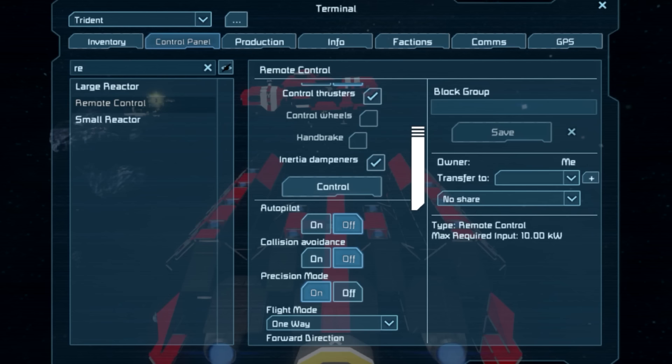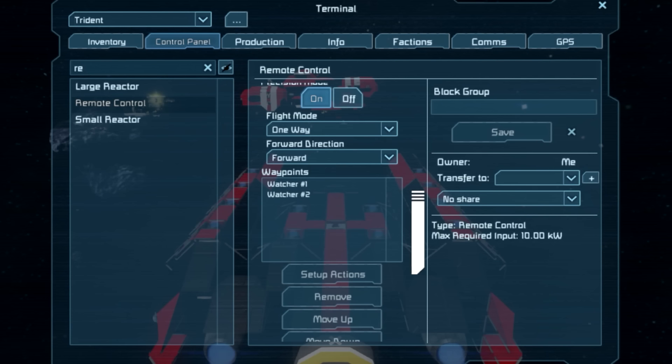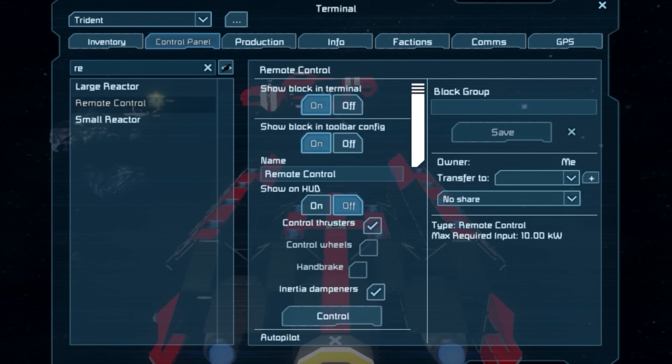The autopilot has actually gotten a nice little update. As you can see, it does have an extra button now. There was precision mode before, which gave us the ability to precisely get from point A to point B. Now you have collision avoidance. This is designed so that if you make a remote-controlled object and click this on, it's actually going to avoid whatever's in its path — rather than being a kamikaze drone, it's going to fly like a real drone.